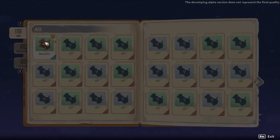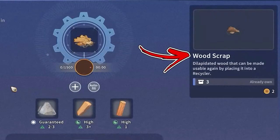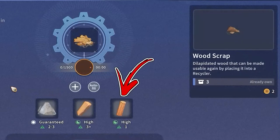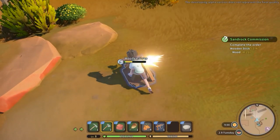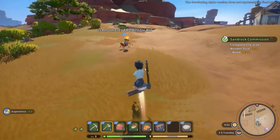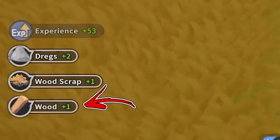For the next method you will need a recycler. You can place wood scraps inside it to obtain wood, and this also has a high chance of yielding wooden sticks directly. To obtain wood scraps, find them around your workshop and collect them using your axe — occasionally you will also receive wood directly from them.